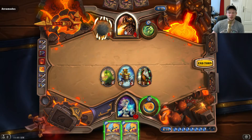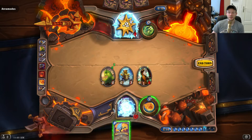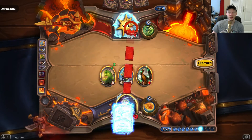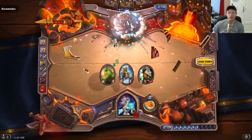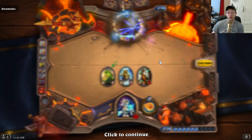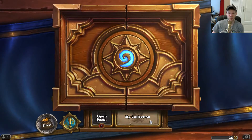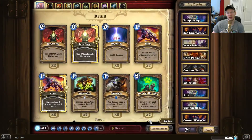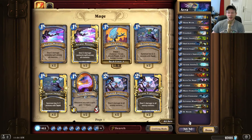Yeah, that's it — we freeze him and play 2 Ice Lances. It was pretty simple. You need to get a Snow Chugger or Water Elemental pretty soon, or an Ooze, otherwise his weapon becomes too strong, he gets board control, and it's really difficult to come back into the game.